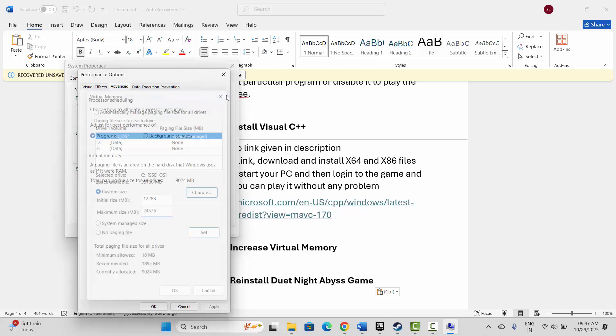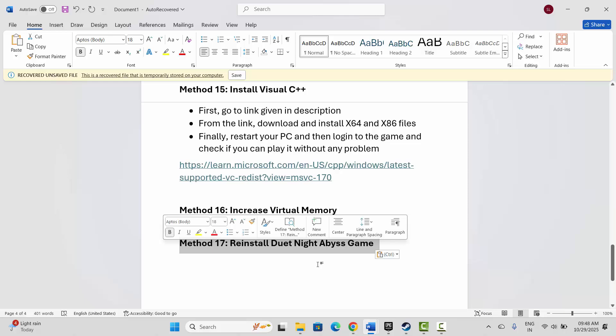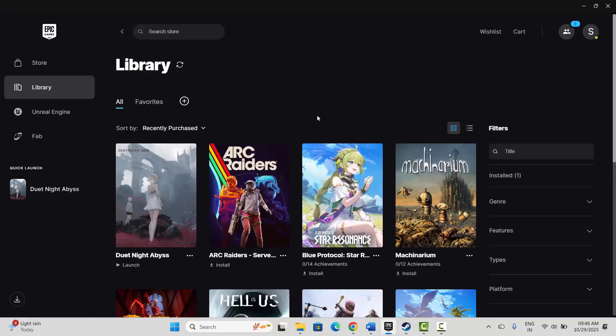Once done, launch the game and see if this resolves the problem. If not, the final solution is to reinstall the game. Go to Epic Games, under Library select your game, click the three-dot icon, and click Uninstall — this will completely remove the game from your PC. After that, restart your PC, then relaunch Epic Games and reinstall Duet Knight Abyss. Then try to play the game and see if this resolves the problem.